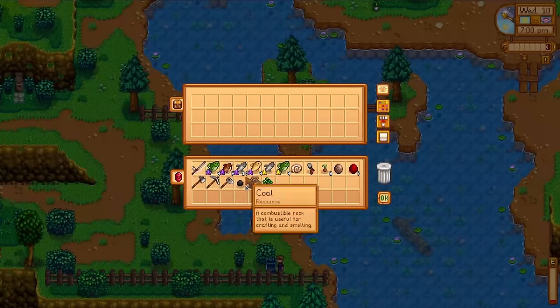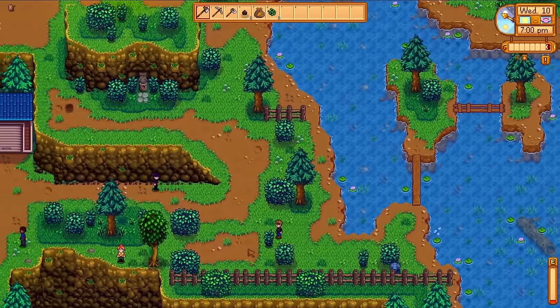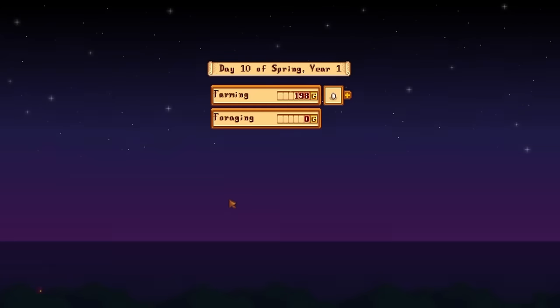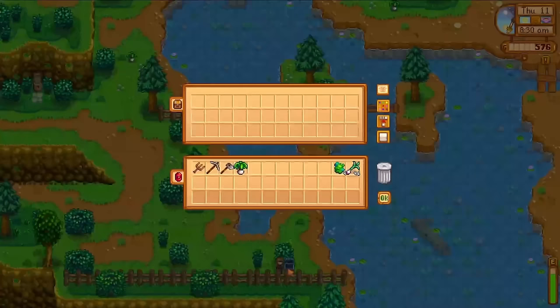We were level 9, which means we are now level 10, and at 7pm on day 10 I am done fishing. Overnight I level up to 10, choosing the Angler perk, making our fish worth 50% more. I'm not going to sell the fish quite yet, but it will be very soon. Instead today, it's time to go visit the mines.